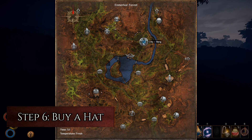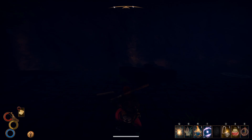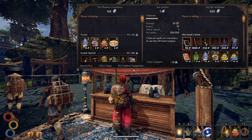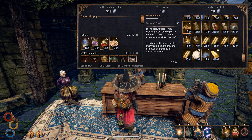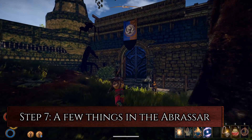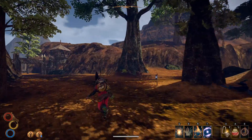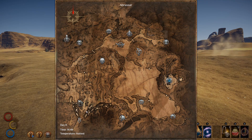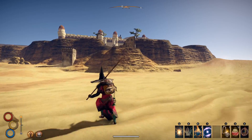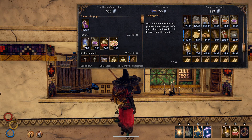Step 6: Buy a hat. Make your way to Berg in the Enmerkar Forest. Now that you've made it to Berg, it's a good time to have a rest and restore some burnt stamina. Buy a wide black hat from Vey the Alchemist for 200 silver. Before leaving, make sure you have 11 travel rations — you can buy them from the shopkeeper, chef and caravaner. Step 7: Get a few things in the Abrasar. Leave Berg via the Northern Gate and head east to the Abrasar Desert. Head east across the desert to the city of Levant. Buy a mage tent for 175 silver from shopkeeper Seul and sell the Pillowgrade Hammer.